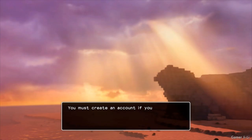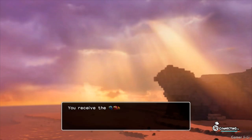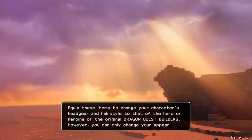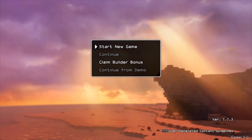I'm going to go ahead and start a new game. You must create an account if you want to enjoy the game's online features. Your account has been registered. You receive the historic headwear — equip these items to change your character's headgear and hairstyle to that of the hero or heroine of the original Dragon Quest Builders. However, you can only change your appearance once you've progressed to a certain point in the game. I get a bonus too! Alright, so I got bonus content. Let's go ahead and start the new game.